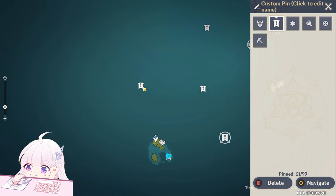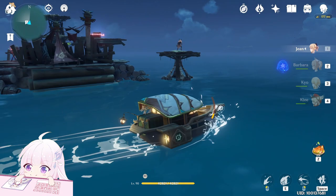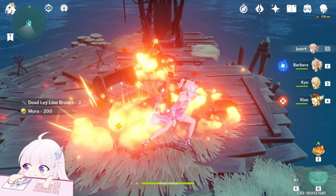Now the next ones are here, then this one, then this one. Those are basically those small islands you will see on the map — just go there and you will find the hilichurls with the chests. Just kill all those enemies and you will unlock it.